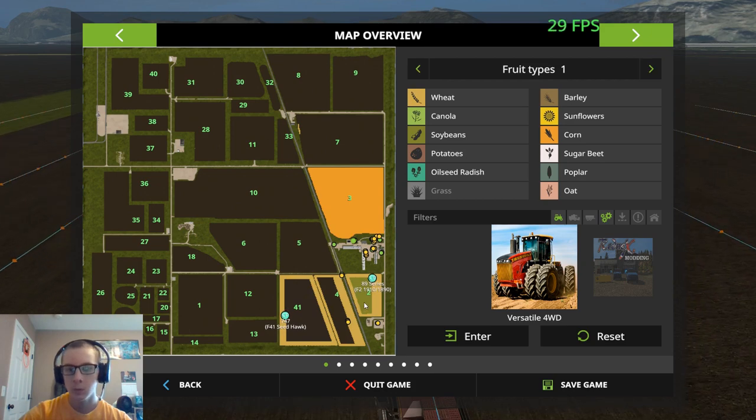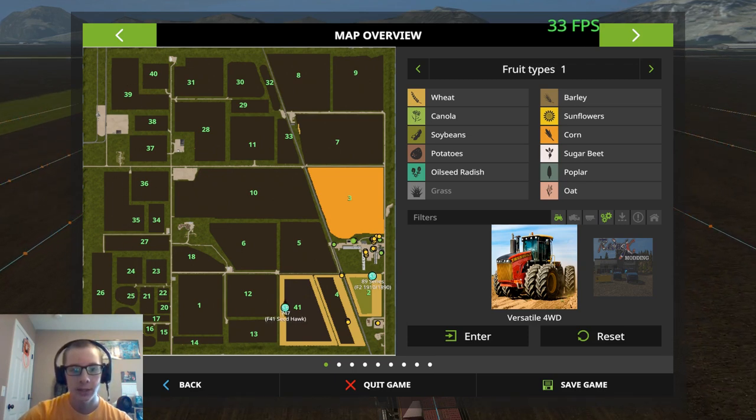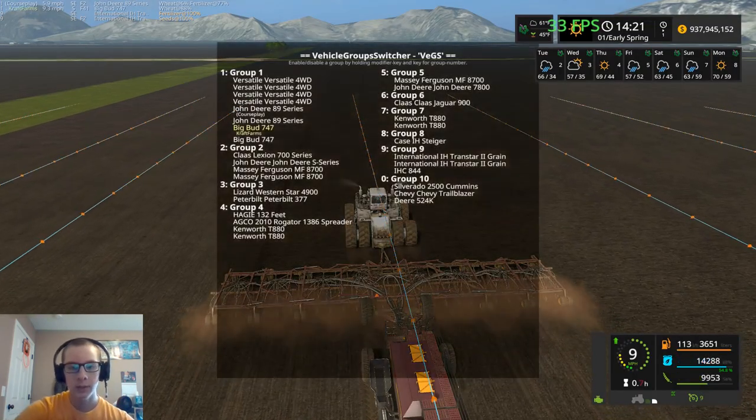Evidently that was corn at one point and that one was soybeans. Fields one, two, four, twelve, thirteen, fourteen, and forty-one are all wheat. This little cluster from 27 down I'm probably going to put all into corn. This area I'll probably put into soybeans. This entire area here will not be planted yet — I'll probably do that in sunflowers. These probably sorghum, and then these probably rye.